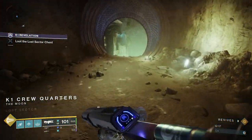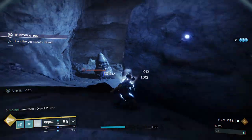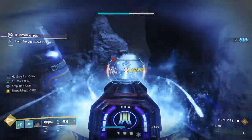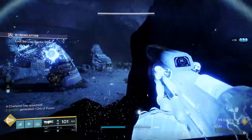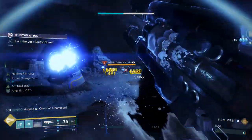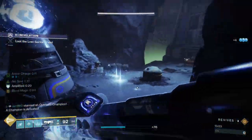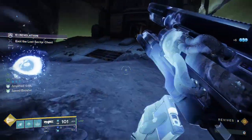Alright, and we are here — K1 Crew Quarters. Now this one is not so bad; there's only one section that I'm particularly worried about. We're going to clear out these adds and then an Overload is going to spawn, along with some Shanks in the back. One thing that's interesting about the Shanks is in a true Legend Lost Sector they have solar shields, but in this one they don't. I believe those solar shields actually come from a challenge modifier, but obviously the modifier isn't present here — we're doing this off K1 Revelations modifiers.